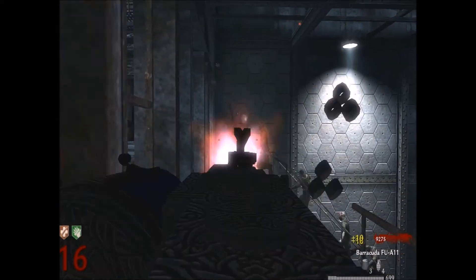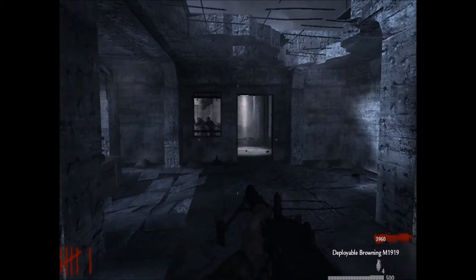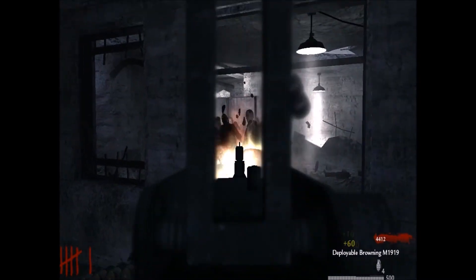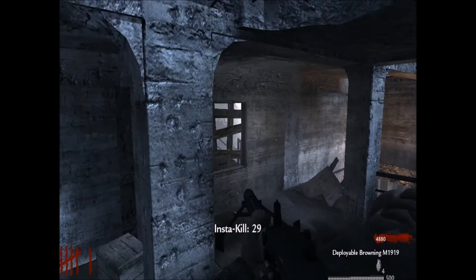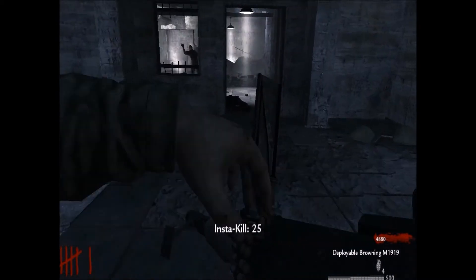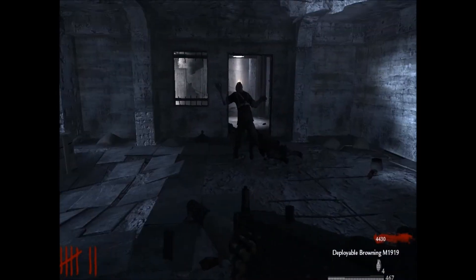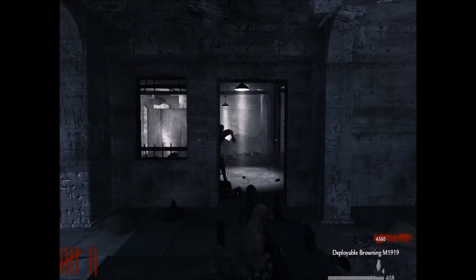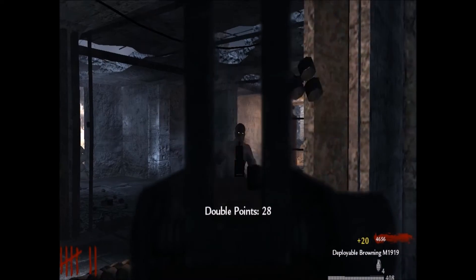Now for the number one spot — it is the grenade room in Nacht. This is the tried and true, the original camping spot. This is always a fun time; you just go with your friends and say, 'Hey, let's do a quick Nacht game.' What makes every Nacht game quick? If you camp in the grenade room, sure you're only going to get into like round 15, but it's always so fun. One person gets a Ray Gun and then everyone else has MGs or Brownings. It's always a lovely time — I always enjoy it. Had to go with the original on this one. Nacht is my number one choice.